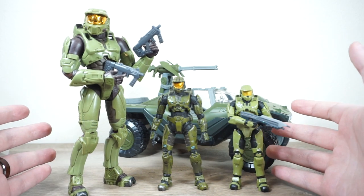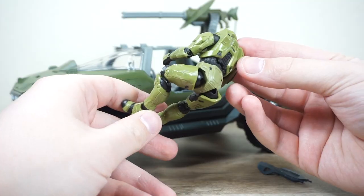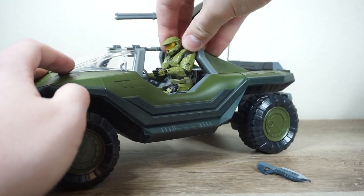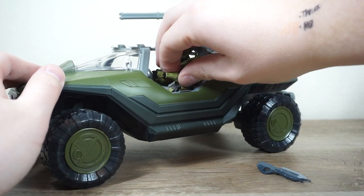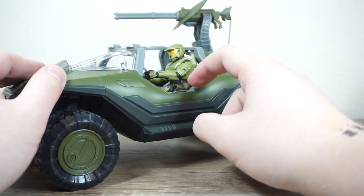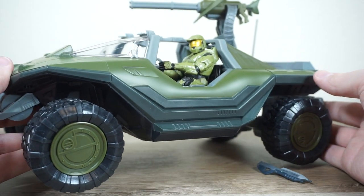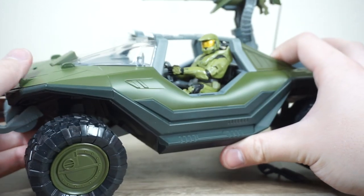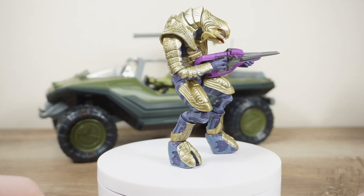For one final test with Master Chief before moving to the Arbiter — let's see how he fits into the Warthog. He fits best without the rifle. Repositioning the feet a little, and just like that he fits in rather nicely, very easily — you just have to wiggle it around and make sure the feet aren't catching on the seat. He fit in pretty well; I didn't feel like I was going to damage any paint apps trying to force him into the seat.